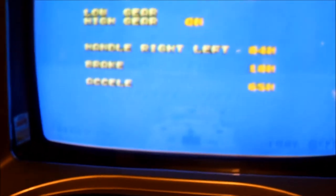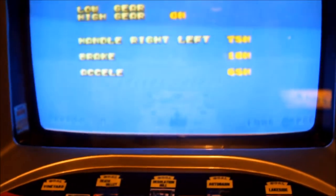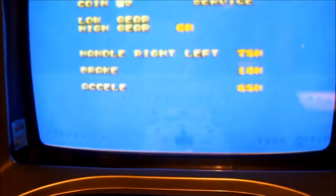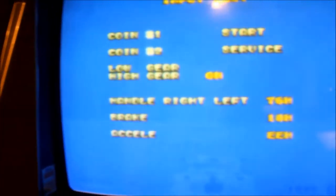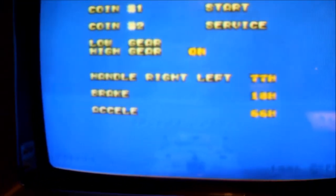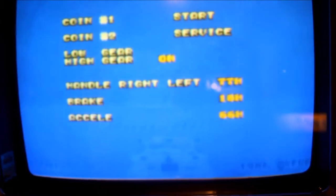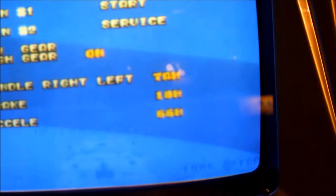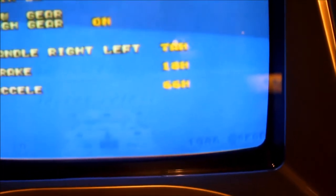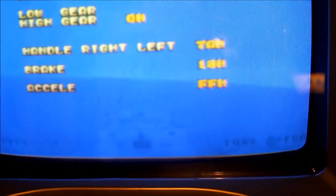The other interesting thing here is that I noticed when my son was playing this game, he is too short to hit the pedal himself, so we set up a little stool. The weird thing is he can't hit the gas but the car still goes. I think all of this correlates — because the car is moving, and the default for the accelerator is supposed to be 20, but instead of defaulting to 20 I've got it at 66. The game always thinks that you're accelerating.